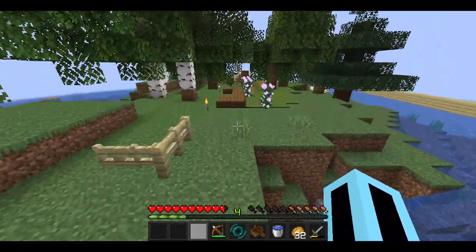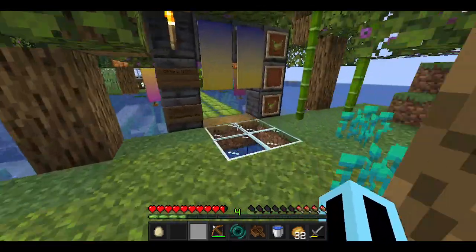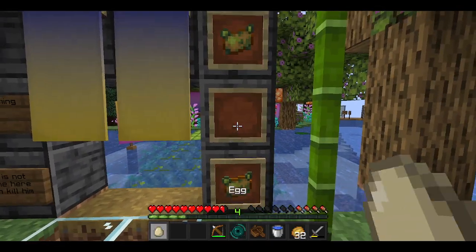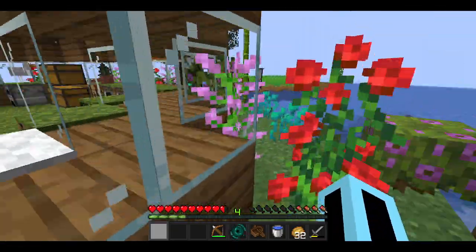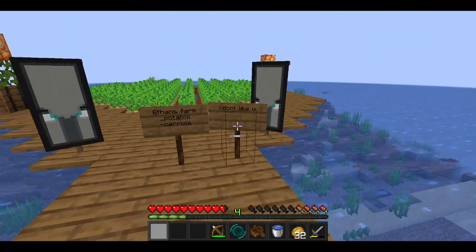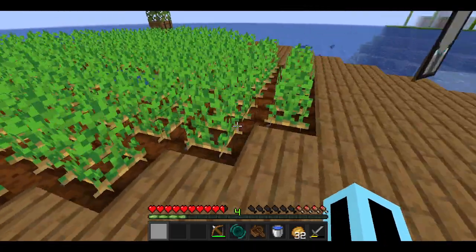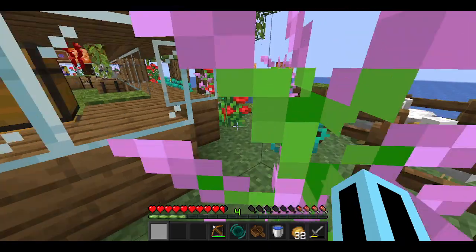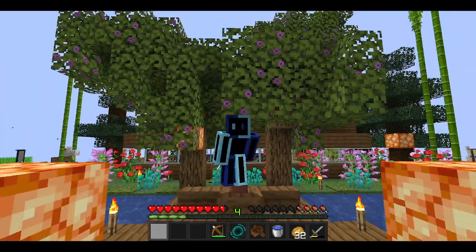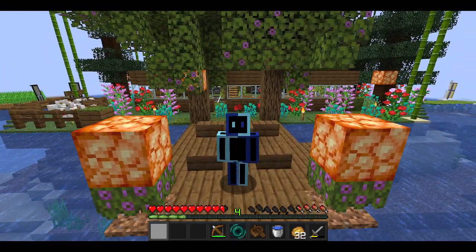Here's my potato farming area — it's very, very good. Honestly, someone just stole my poisonous potatoes, but I like my farm better. This is my farm — Moses put a sign up there. It's potatoes and carrots as you can see. I'm slowly starting to grow more carrots but obviously potatoes are superior. Anyway, that was the tour of the server — let me know if you liked it, consider subscribing, and have a good day!